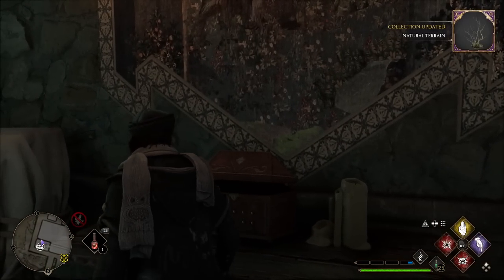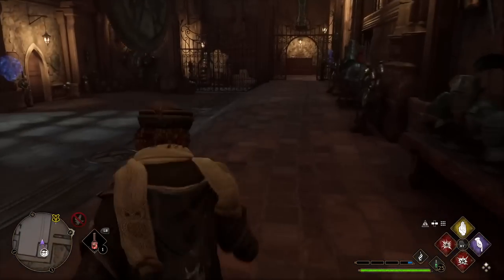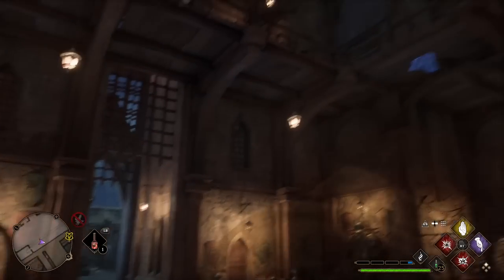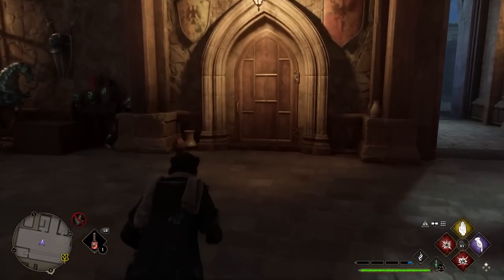We come in here and get the natural terrain item. Through Revelio, we've got three other doors that we need to get through. Let's go up the steps.